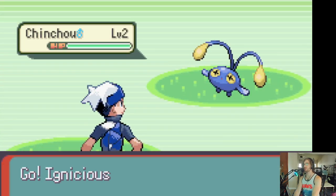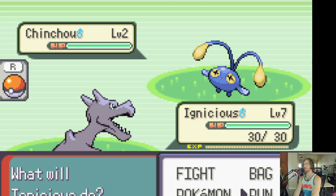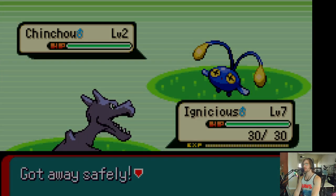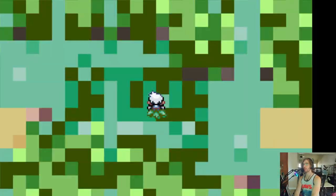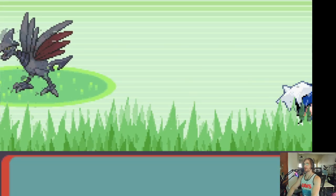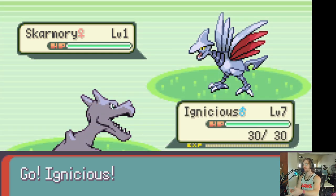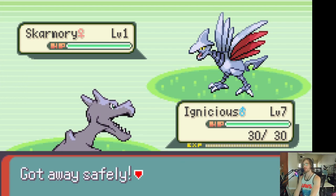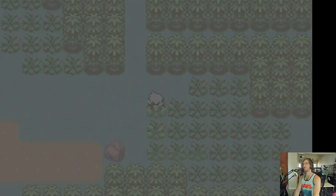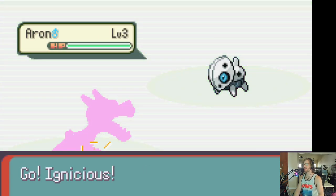Ooh, a Chinchou! One thing to keep in mind is Pokemon level up really fast in here. So you got to be picky on the fights you take, because you don't want to get too overpowered — level one to seven, you're going to kill it on first hit. Don't get me wrong, at a low level like this you can pretty much just catch them on first shot, but just in case, something to keep in mind. There's who I'm catching right there.